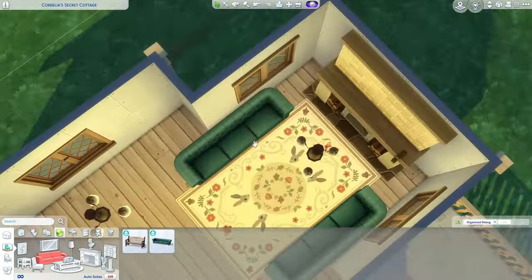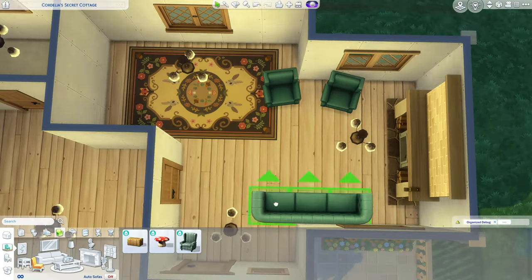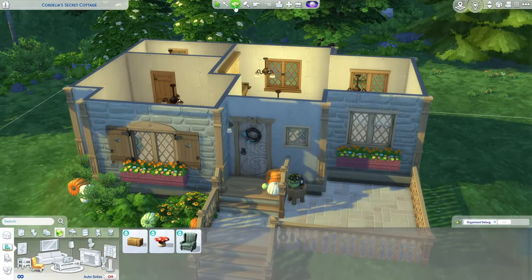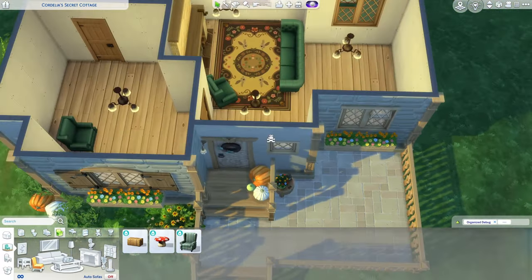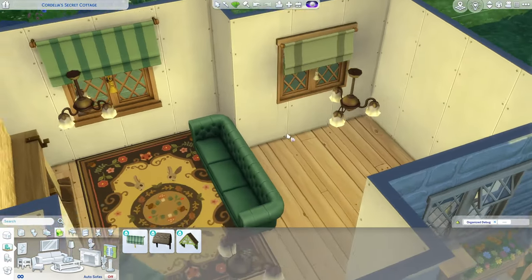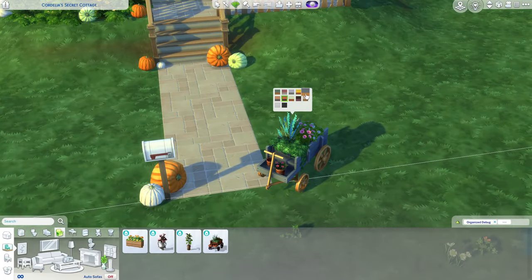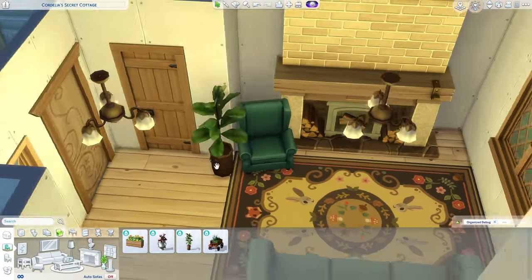Now we're finally working on the inside. I'm trying to use a dark green color with browns and reds - I don't think it looks like Christmas because the green is so deep. I also used the country kitchen counters and appliances, which I don't use that often. With the dark green and dark carpet, I'd probably normally go for a darker floor, but I wanted it to be different.